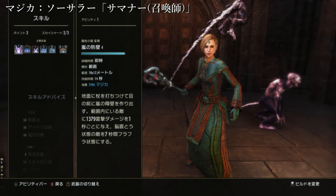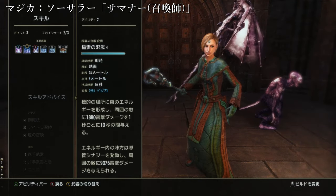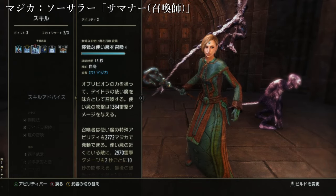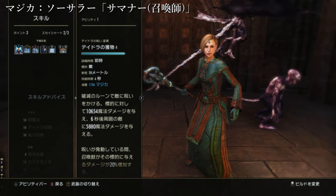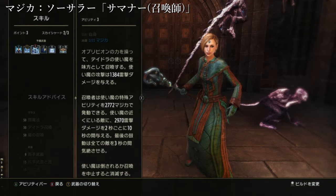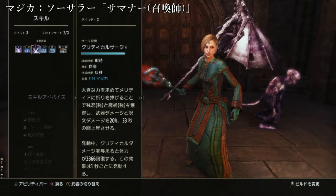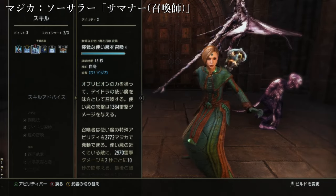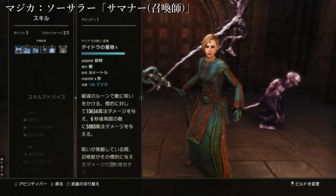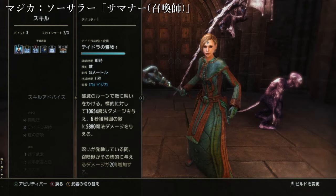まあ以上ですね。基本的な流れは、AOEを撒いて自分にバフをかけて、メインの武器に持ち替えて、ペットの特殊アビリティを管理しながら、裏のAOEが更新のタイミングになったら裏に変えて使って戻して、またデイドラの獲物などペットアビリティを管理するという形です。